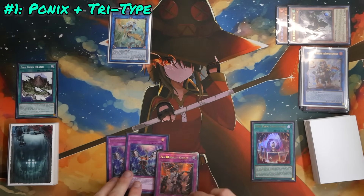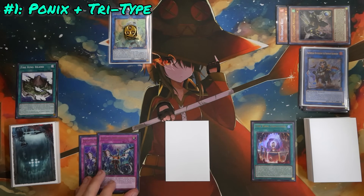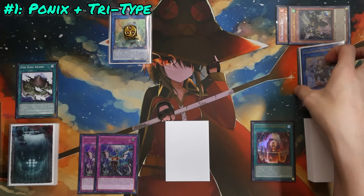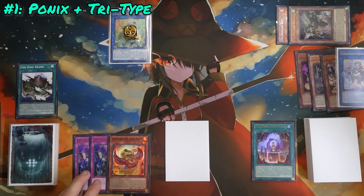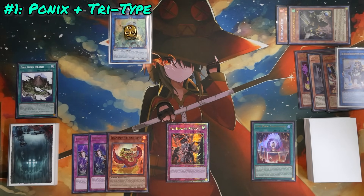Finally, link all three monsters into the Link 4 summon of Appaloosa Bow of the Goddess. This triggers Bearbrumm's effect to search Tribrigade Revolt, placing any card from hand onto the bottom of deck, allowing you to set Revolt and pass turn. This end board isn't spectacular — ending on Appo for three plus a Revolt is nothing new for Tribrigade. But this isn't all the combo gets you, because during the standby phase Legendary Fire King Ponix adds itself back to hand, since it was destroyed off Fire King Island. That's on top of the two other cards remaining in your hand, which can be hand traps, Called By, or even extension pieces.